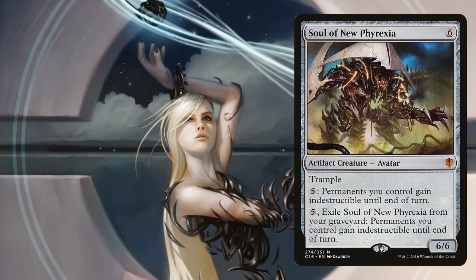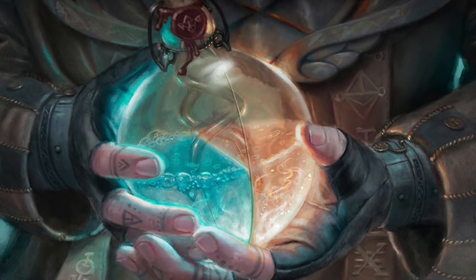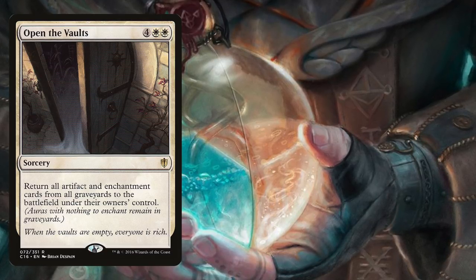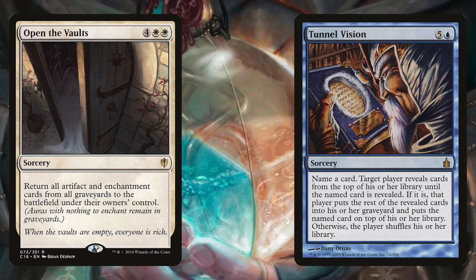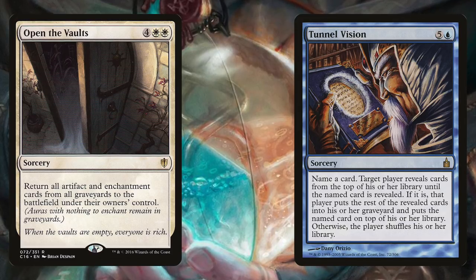If you want to get really mean, there's a hidden backdoor to land destruction in Sidri's abilities. If a land were to become an artifact — say via Liquimetal Coating or March of the Machines — then since it has a CMC of 0, Sidri can make that land an artifact creature with toughness 0 and have it insta-die. I don't run this in my deck because I like having friends, but you can make your own choices. Open the Vaults is a way to recover from nasty board wipes, but if you want to get cute and live dangerously, you can have some fun with Tunnel Vision. Cast Tunnel Vision naming Open the Vaults, and you'll dump some random portion of your deck into your graveyard — hopefully not too much or too little. You can then cast Open the Vaults to return all your artifacts, and maybe you'll have some winning combination. Obviously a lot can go wrong here, but when it works, it's hilarious.